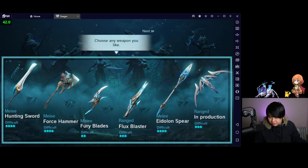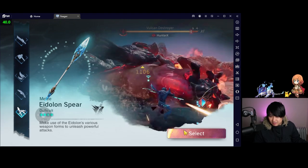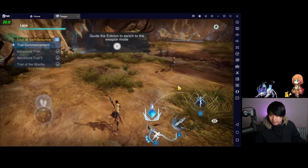So it looks like we have 6 different types of weapons. We've got 4-star difficulties down to 2 stars. Should I go for the easy one or should I go for the hard one? I'm going to go for the sword. Nope, I freaking lied. I just found a scythe. All right, let's go with the scythe. Here we go.